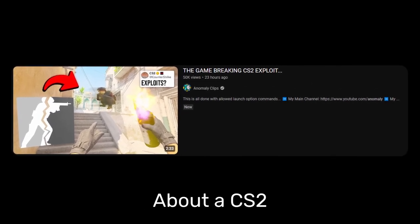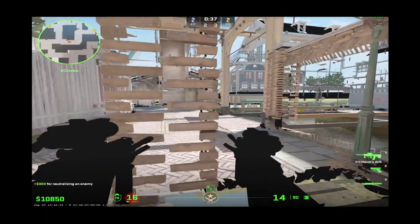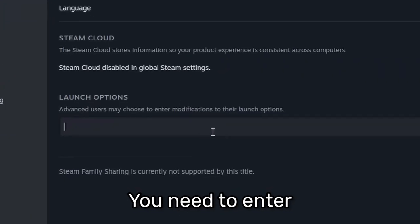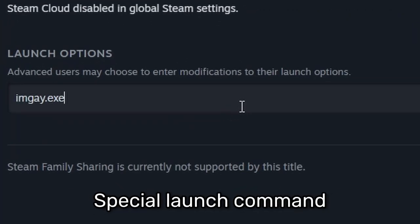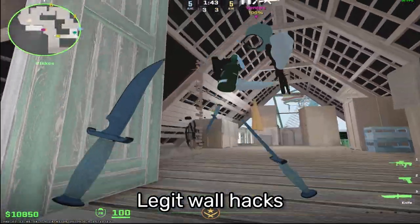Anomal Eclipse channel posted a video about a CS2 exploit that basically gives you wallhacks in game, though they are a bit broken. To get them, you need to enter some kind of special launch command, and the whole game is rendered so badly that on some maps like Mills and Inferno, you can get legit wallhacks.